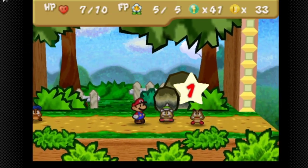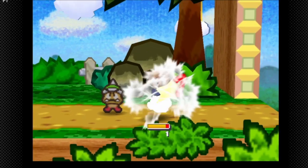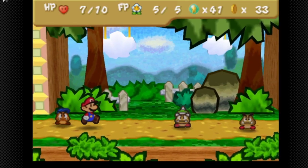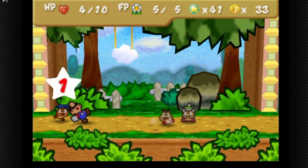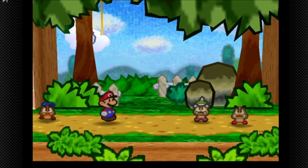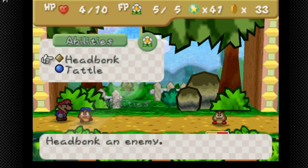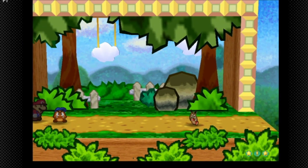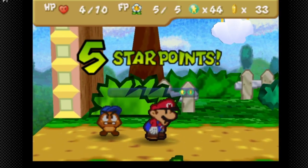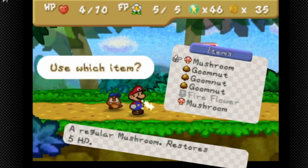The thing about Goombario is he can't headbonk spiked enemies, so we're gonna have to take a little bit of damage — not enough for a death though. We're probably gonna have to use that Mushroom we just got. We got five star points out of that, and we have a badge we're about to get anyway, so we're gonna use our Mushroom.